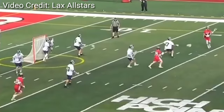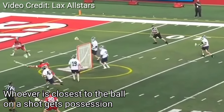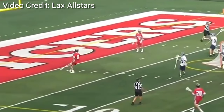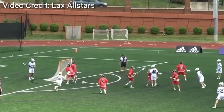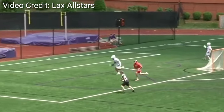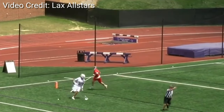Lacrosse out of bounds rules are mostly similar to other sports. If you're the last player to touch a ball when it goes out of bounds, the other team gets the ball. But there is one important exception: if a team shoots the ball and misses the goal, whoever is closest to the ball when it goes out of bounds gets possession. So a team can miss a shot but still get the ball back if they're closest to it when it goes out of bounds. This only applies to a shot — if you pass it and it goes out of bounds, the other team gets the ball.